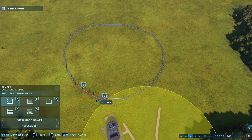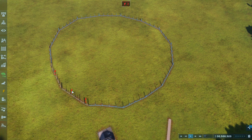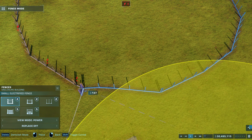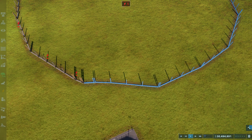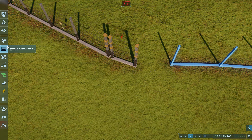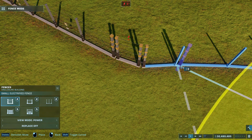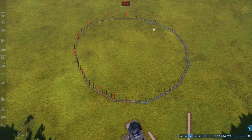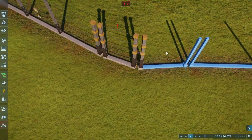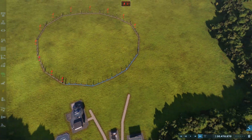That should have power — does it not? If they're touching it should have power. Oh, they don't touch — we're gonna have to fix that. How does it not work though? They should be connected all the way around. Are they the same kind of fence? Oh, they're not built yet — we can speed up time to get them built quicker.